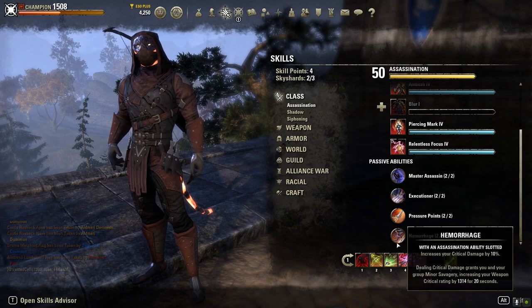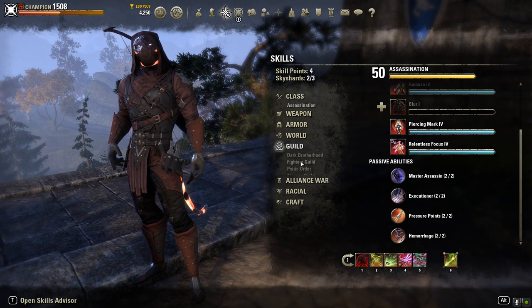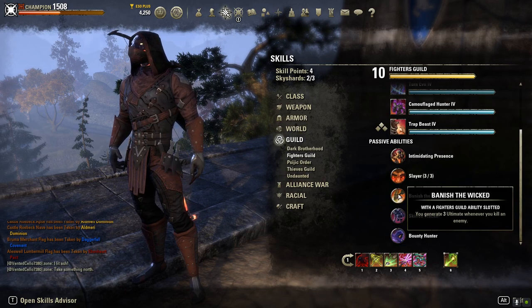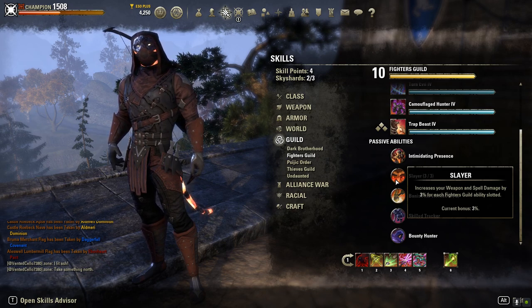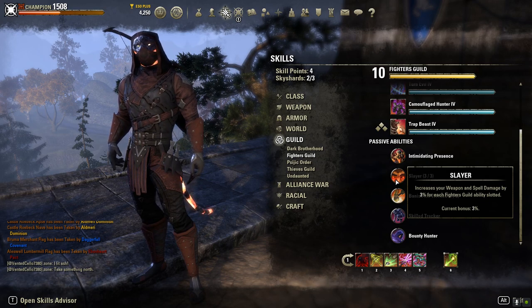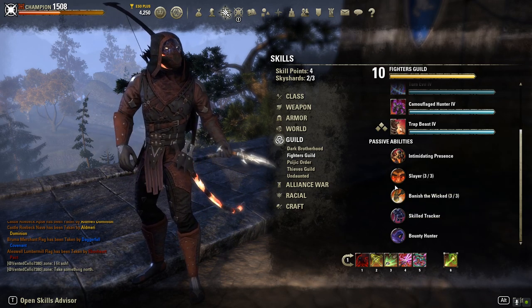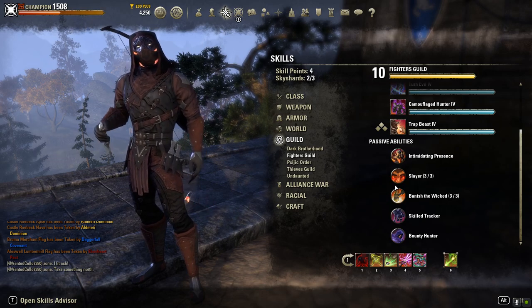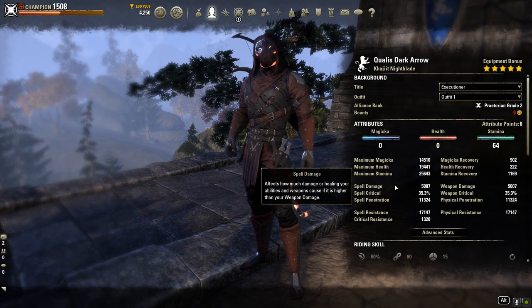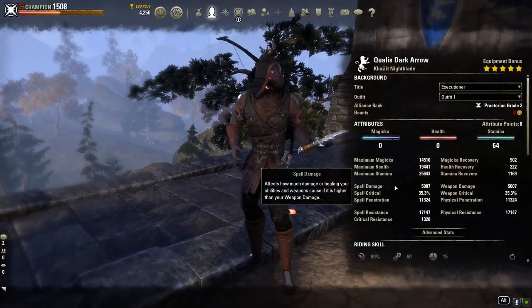Again, it's hard to give up Hemorrhage — you're giving up pretty good damage. But we're slotting Silver Shards because it's the Fighter Guild line, and we're getting a 3% increase in spell and weapon damage. That's why I'm putting this in — what I want to do is build weapon damage. As I'll show you in the sets in a minute, we're getting up close to 7k weapon damage on this. Here's buffed, here's unbuffed.